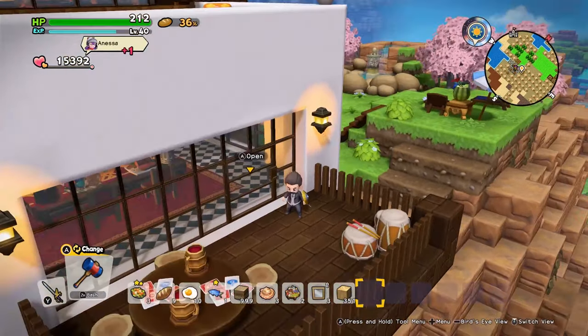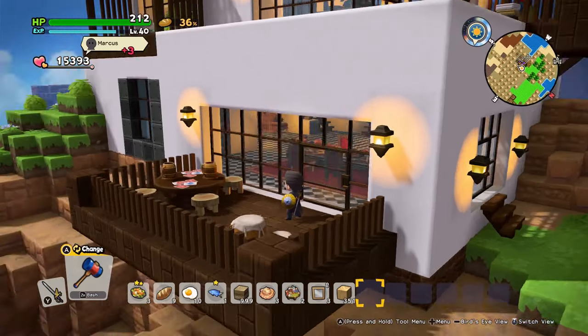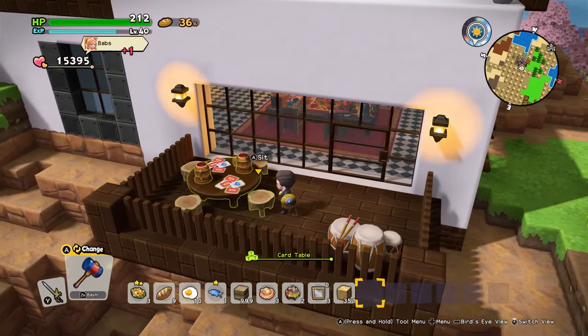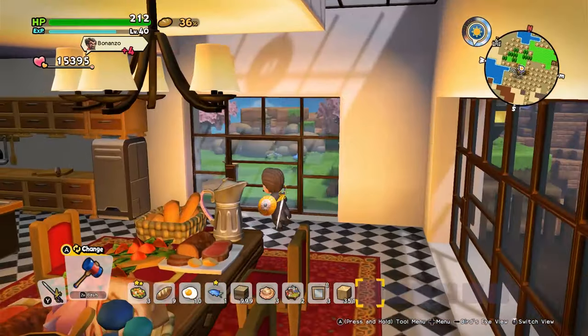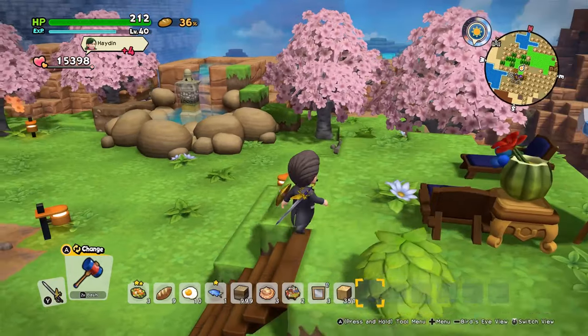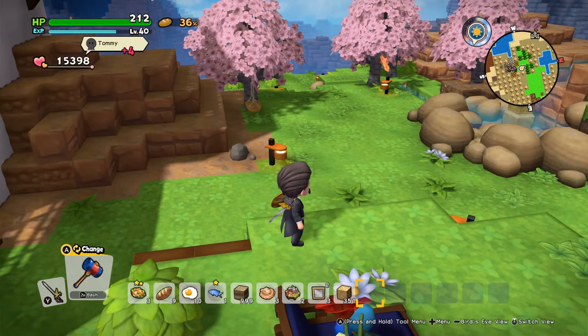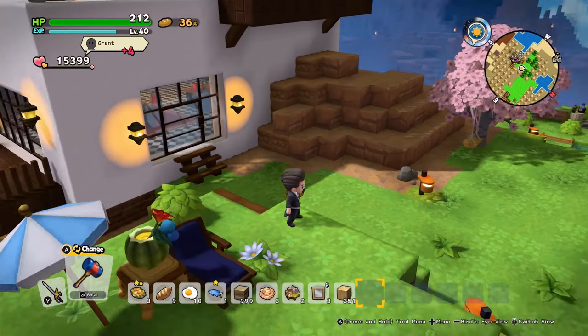On the ground floor you also have this balcony right outside the dining room — a place where you can play cards, make music, and just have fun.